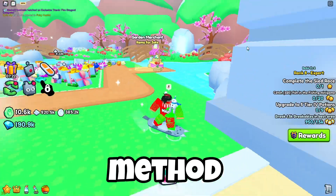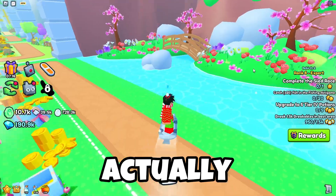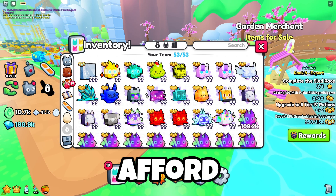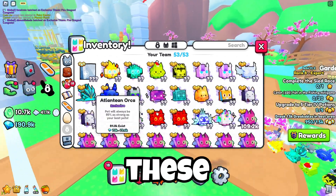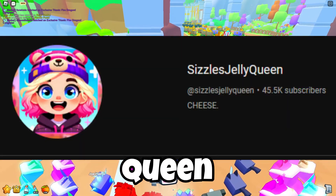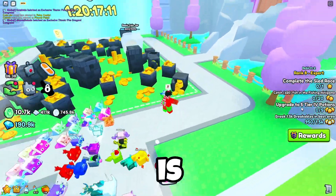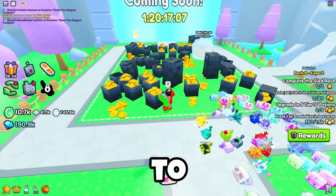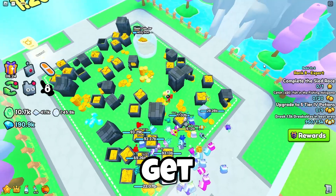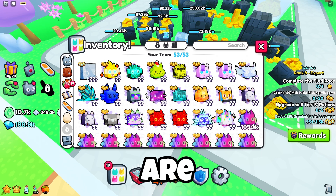The pay-to-win method gives around 1 million gems every hour and is extremely pay-to-win — most people won't be able to afford it. This method was discovered by Sizzle's Jelly Queen. For it to work, you need to go to the last area, which is area number 58.